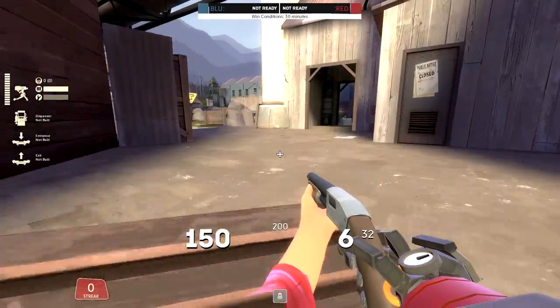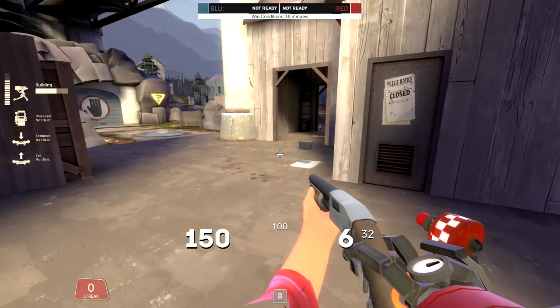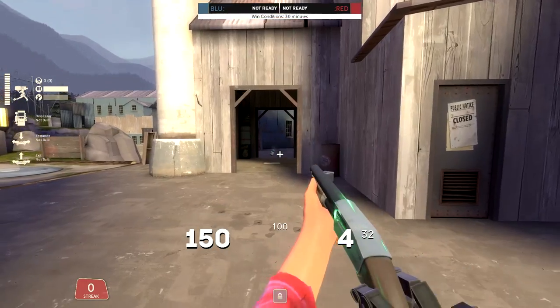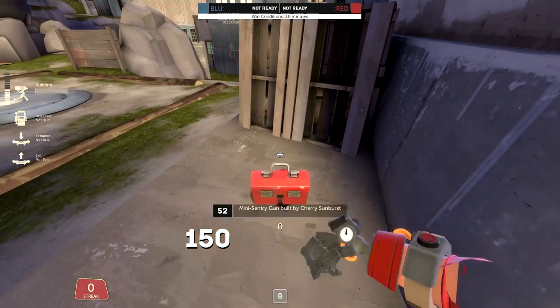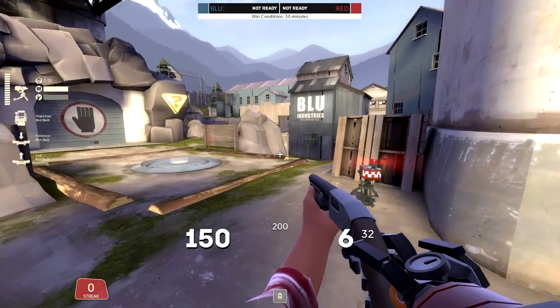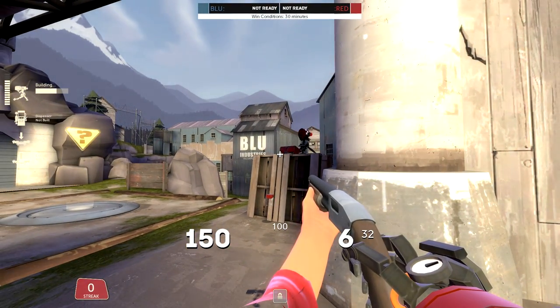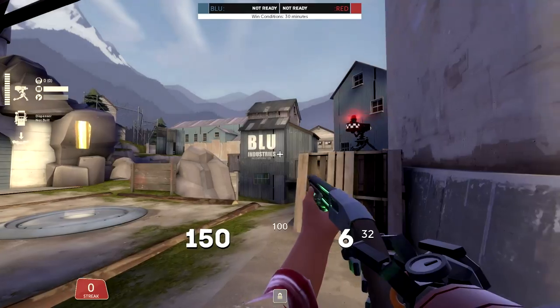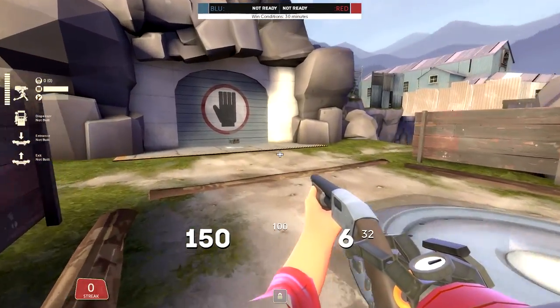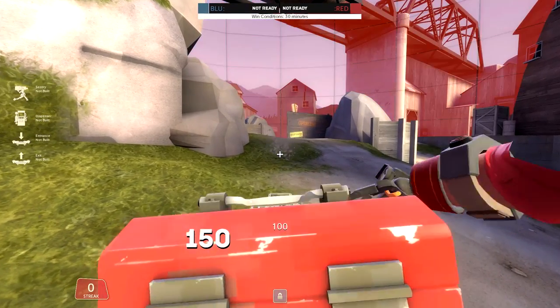It also catches people behind you quite effectively if you're having trouble with that. This one on concrete is a little bit unique — it catches people coming through concrete, but it also catches people maybe halfway through the point. It's pretty good when you're expecting people to jump on the point maybe at the last few seconds. This one too, similarly, is really good when you're expecting them to jump on the point at the last few seconds. This one is okay — it shoots people when they're coming in through the main and through the rock, but it's not the best sentry placement since it can easily be sniped or spammed out from a demo and from a soldier.